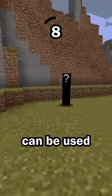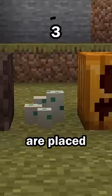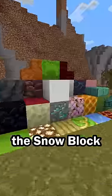Final hint: this block can be used to spawn a mob. Most mobs spawn naturally, but some mobs can be spawned when certain blocks are placed a certain way. The block was... the snow block.